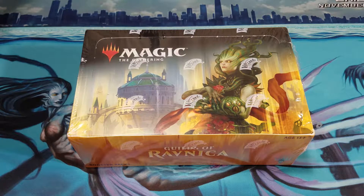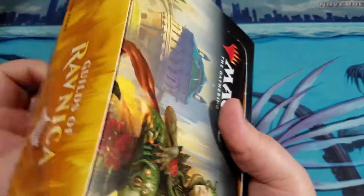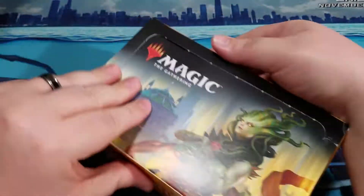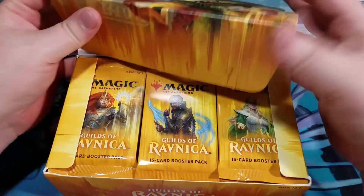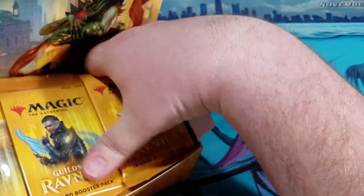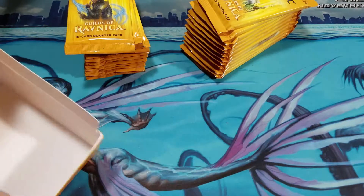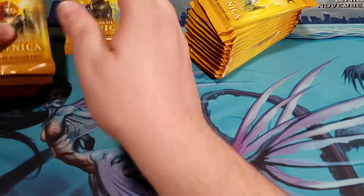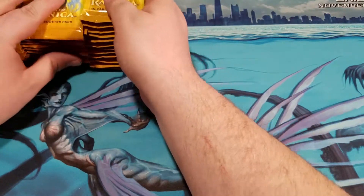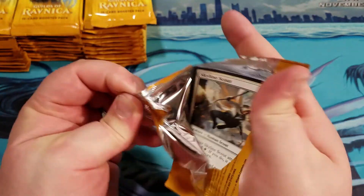Look at this — fresh Guilds of Ravnica box, let's open it. What's going on, guys? Booster Kraken here, opening our fourth box of Guilds of Ravnica. After we get these cracked open, we've got one more box — our fifth box — and then we'll start mixing it up again with all the other games that we open. Let's go ahead and get this fourth box run through and see if we can get any awesome hits.